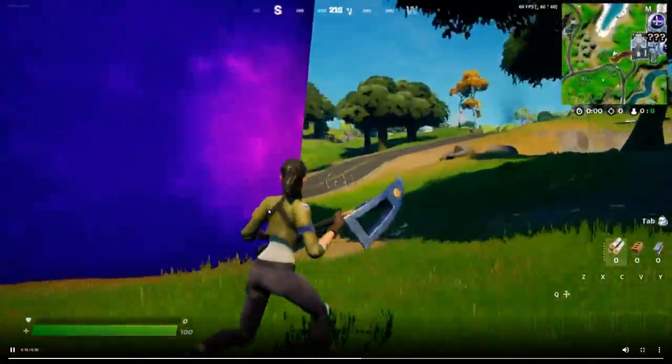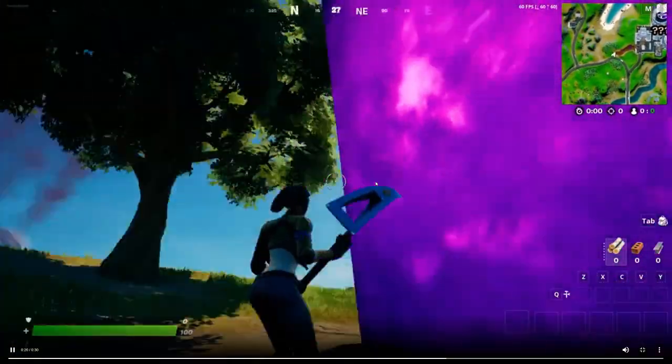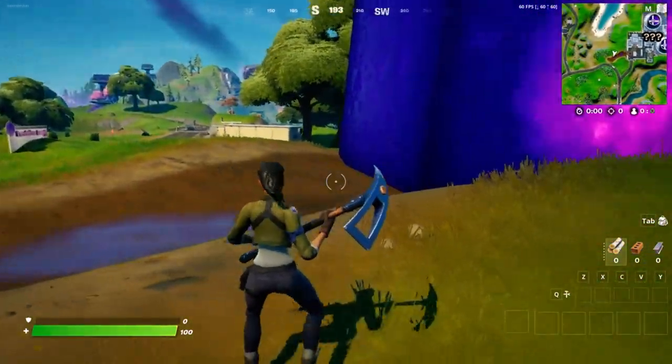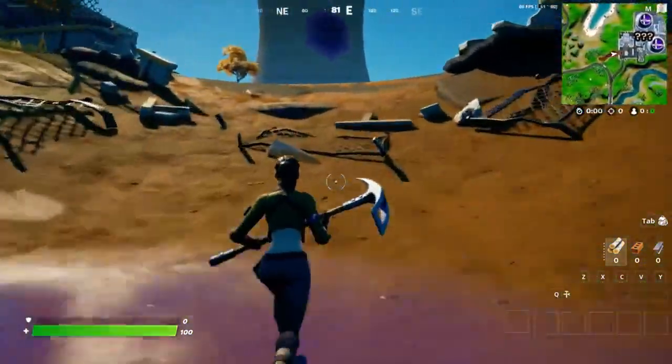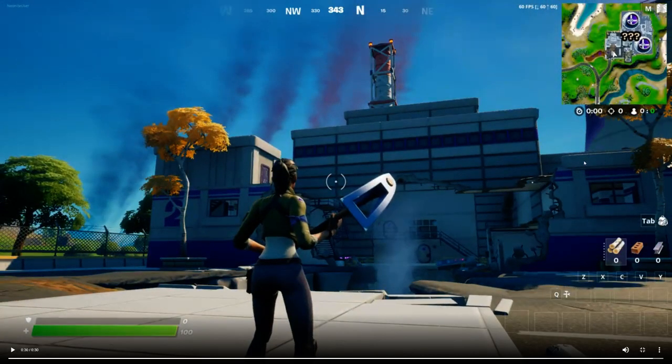We're going to the new cube over here — it's doing some spooky noises. It's just a normal Kevin the Cube; we have so many now, but it's pretty cool to see what it does. That's the destroyed Steamy Stacks — make sure to like and subscribe for more Fortnite news and info. See you next time!